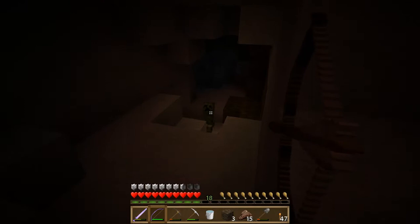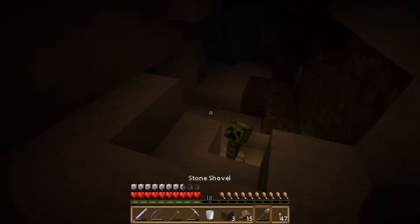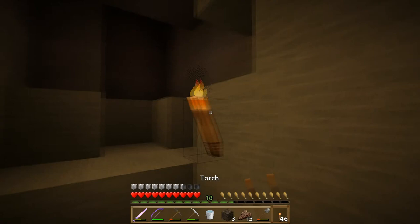We're going to try to make a safe way to get down there, and of course we've got another creeper who's just going to kind of hide out down there. He apparently can't get up to us, which is good, but we still have to take care of him — we don't want him to sneak up on us and cause problems later. So we'll try to get down here safely.